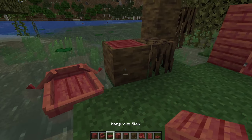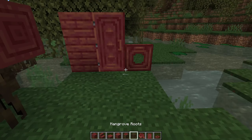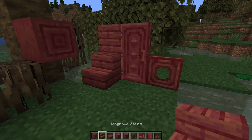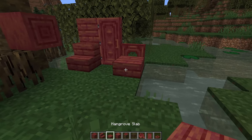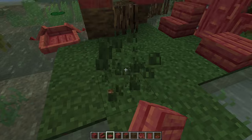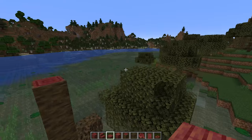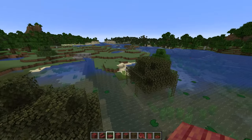Also with this wood we of course have signs, boats, the stripped bark, the wood, and all the variants — the stairs, the slabs. I think it all looks super nice so far. I'm really expecting very minimal changes to these texture designs before the final release of this update. I think they all look really cool and it's definitely going to be very fun building with these new blocks.